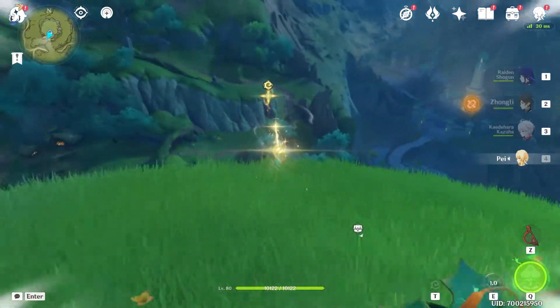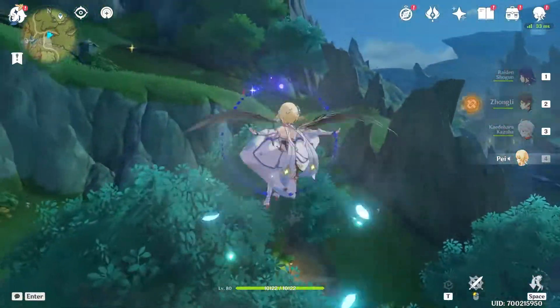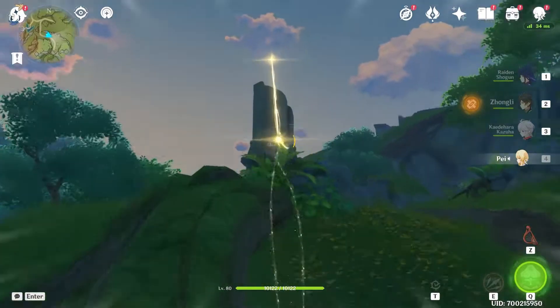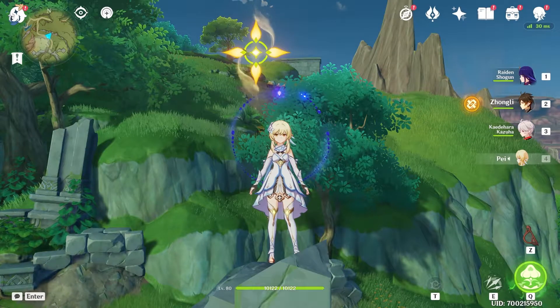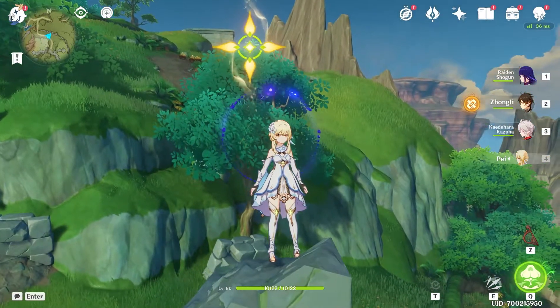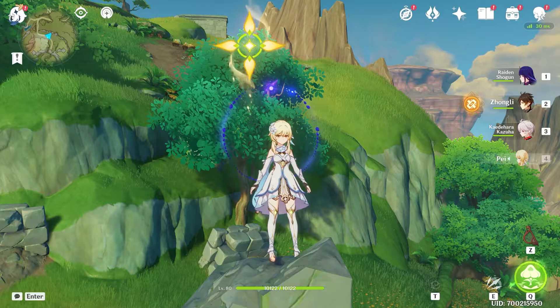Now let's teleport towards the sea jewels and all the way to this pillar. And now we are facing towards southwest, so bottom left on the minimap. You can see that there are three pigs, so let's kill them.